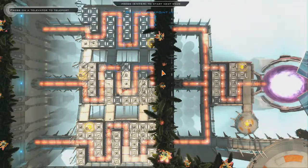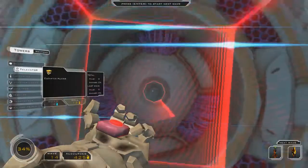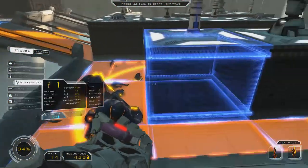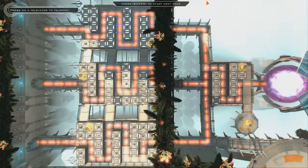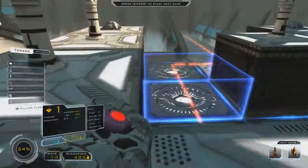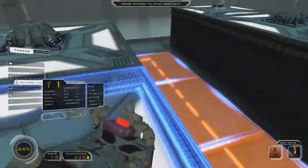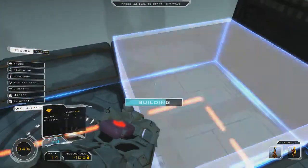Nice. Alright, I think I'll put some killing floors up on the top level up here — and we gotta check for it. Nice. Okay, I got bobble heads and tanks. So I wonder if the killing floors affect the bobble heads. It might. Alright, I'll try it out.